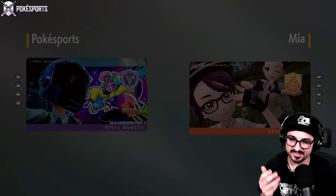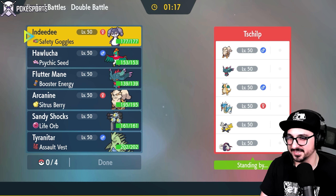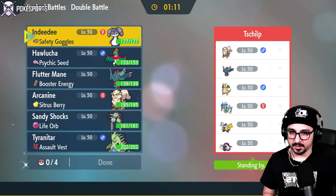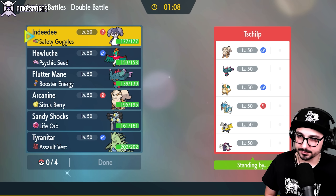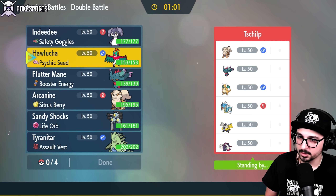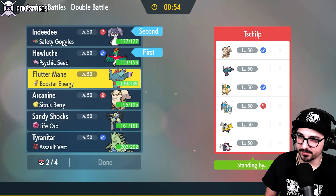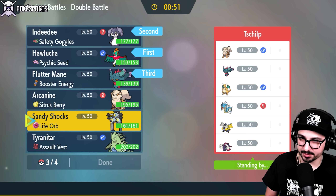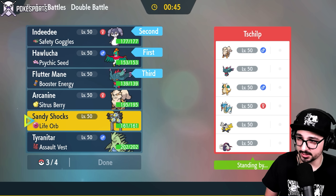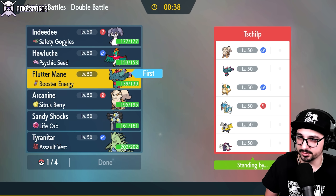GGs! Holy — Gen 1 Arcanine, Dragonite, Gyarados, Donphan... not great. But also: Great Tusk, Iron Hands, and Flutter Mane. I don't love what I'm seeing, but I simultaneously don't hate it, because Hawlucha and Indeedee actually do a lot of work here. I think Flutter Mane in the back is going to be necessary. I was going to say I'm concerned about Arcanine and Dragonite until I looked at Sandy Shocks and thought — why would I be concerned?